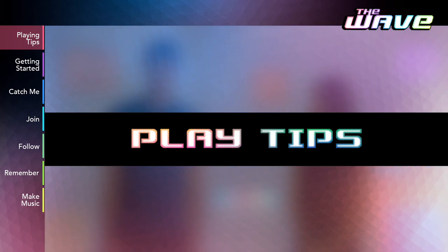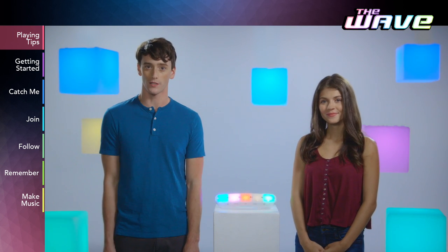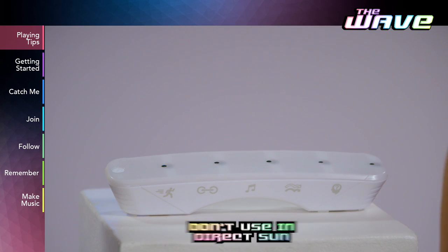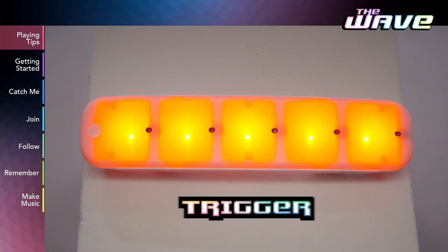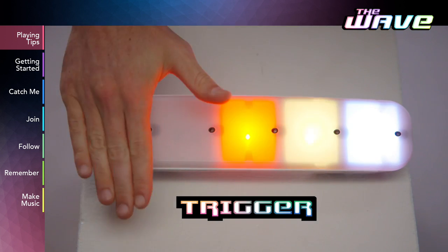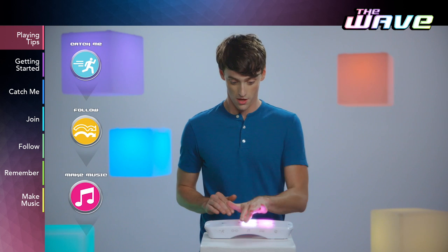Let's start with some overall play tips. The Wave uses motion sensors to read your hand movements, so don't use The Wave in direct sunlight — it'll mess with the sensors. There are two ways for your hands to interact with The Wave's lights. You trigger lights by quickly moving your hands in and out over the color you want to trigger. You'll use this movement for the game's Catch Me, Follow, and Make Music modes.